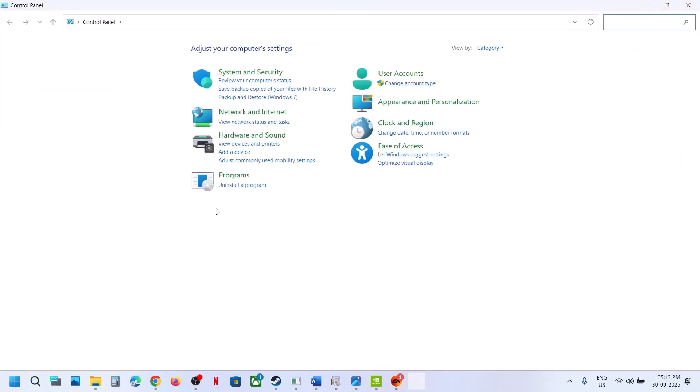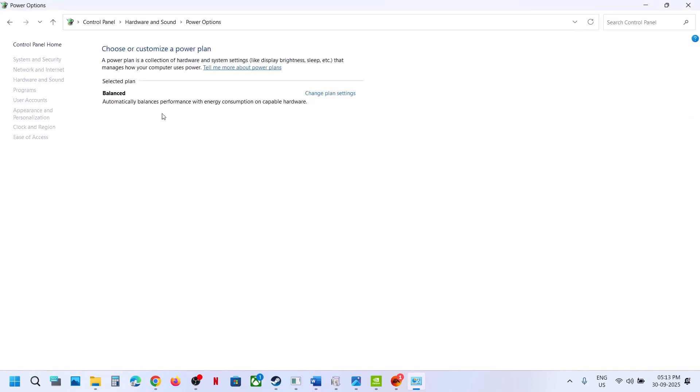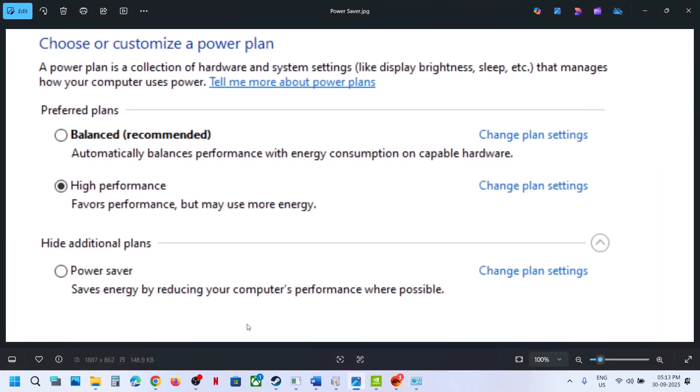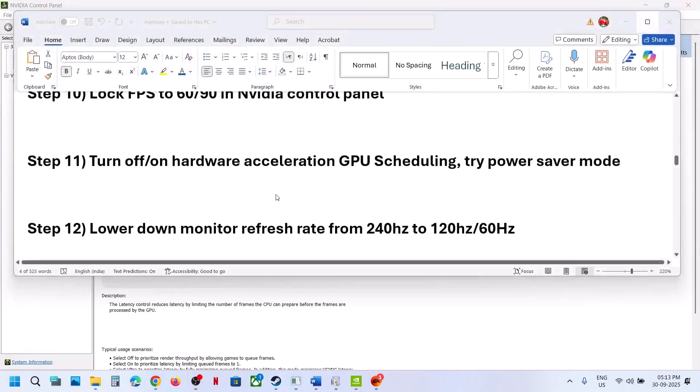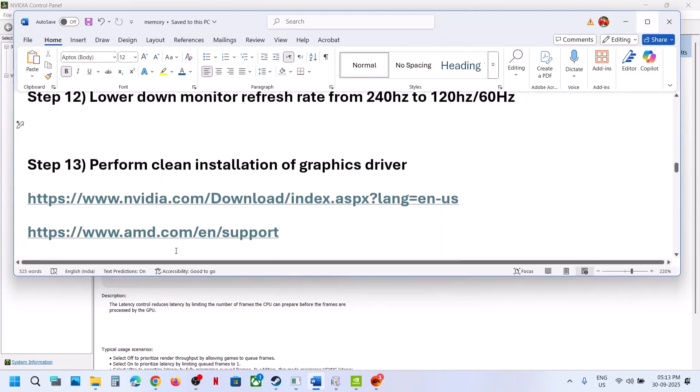The next step is to try Power Saver mode. Type 'control panel' in the Windows search box, go to Control Panel, Hardware and Sound, Power Options. If you see Power Saver, select it and launch the game. You can also try Balanced or High Performance, but first try Power Saver. The next step is to lower your monitor refresh rate — for example, from 240Hz down to 120Hz or 60Hz — and then check.